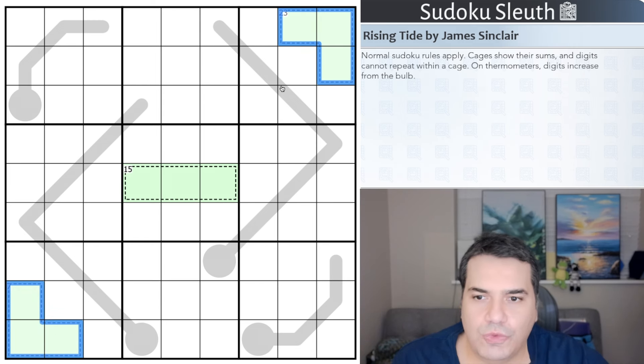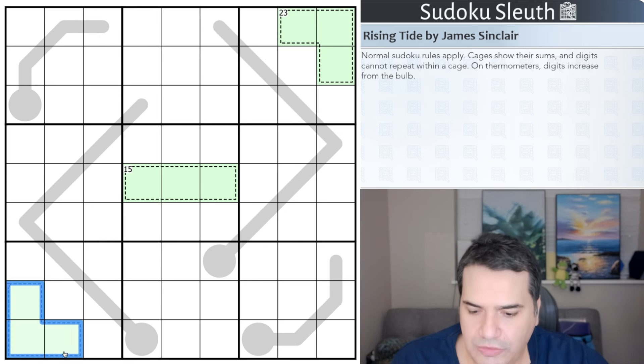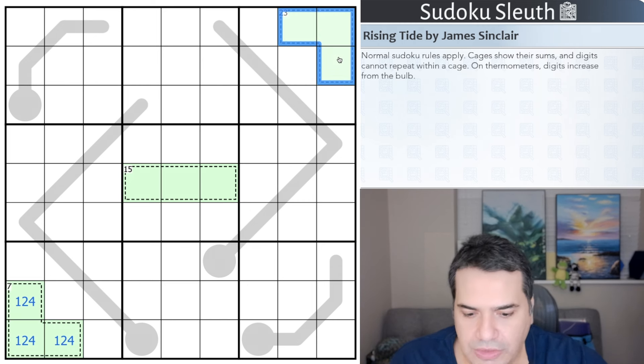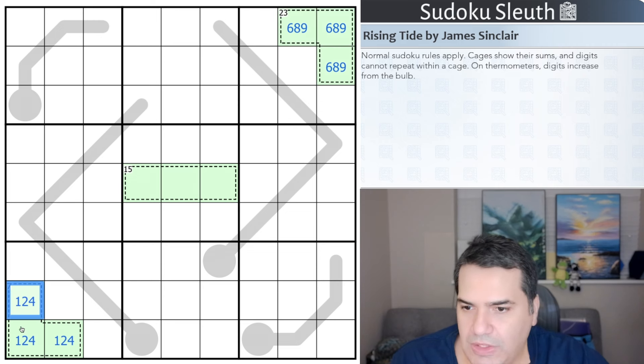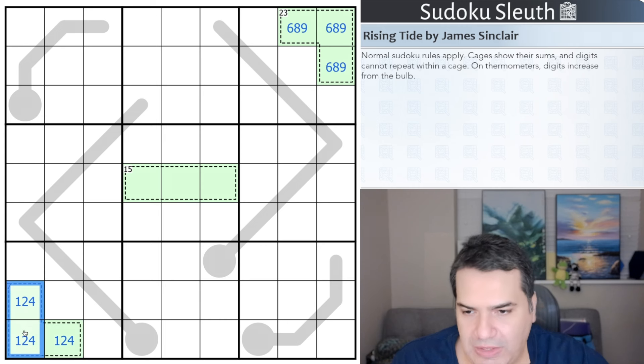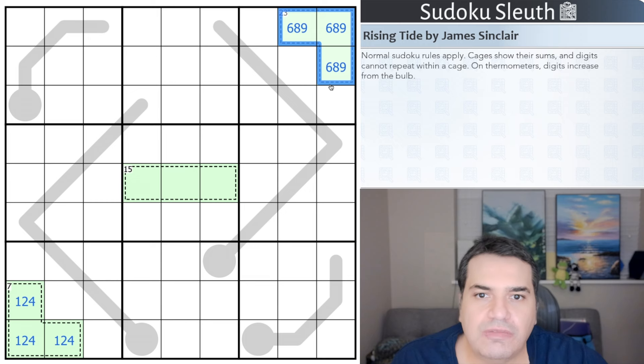These are actually two forced cages, and this is probably where we can start. A seven in three cells can only ever be 1, 2, and 4. A 23 in three cells can only ever be 6, 8, and 9. Easy way to think about it: the minimum for a six sum would be 1+2+3, and the maximum for a 24 sum would be 7+8+9. When you're only one away from the maximum or minimum, there's no real degree of freedom — you're forced.